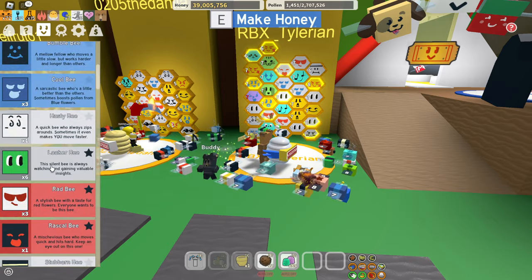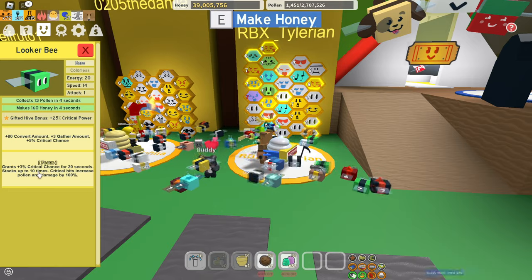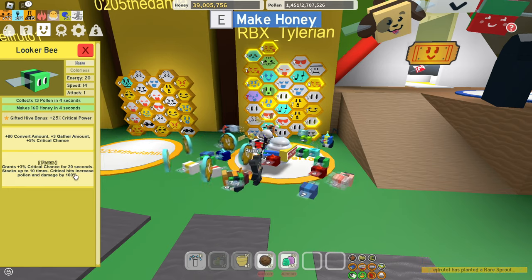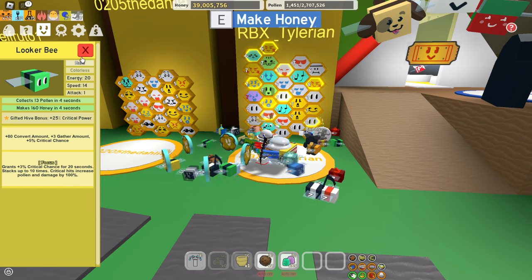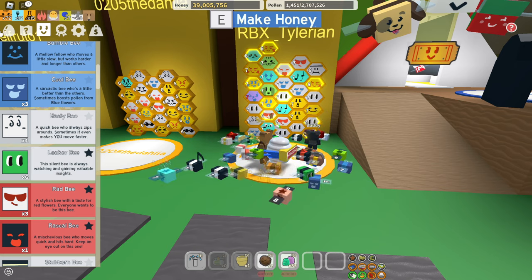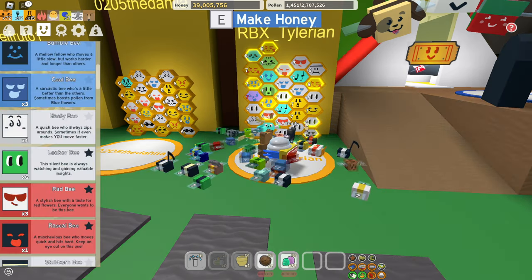The star of the show — the star of any early, mid, and endgame setup — looker bees are always good. Those focus tokens are going to help you so much. You're going to gain critical chance for 20 seconds, racking up to 10 times, and get critical hits that increase pollen and damage by 100%. These focus tokens are super important. I have about six looker bees — there used to be a debate about whether to have four, five, or six. I'm going to stick with six. I even have one gifted, giving me a gifted hive bonus of 25% critical power. Very, very powerful stuff.